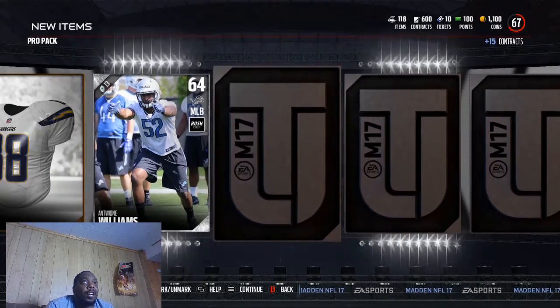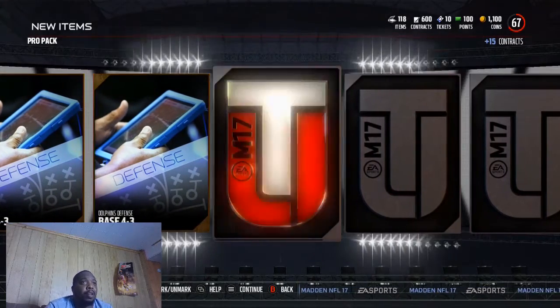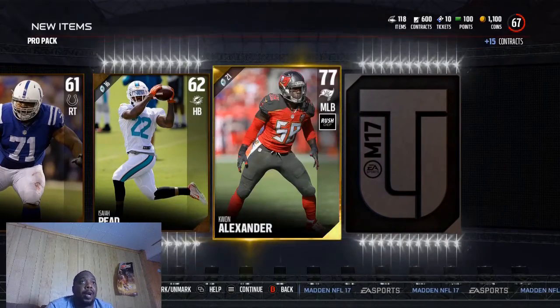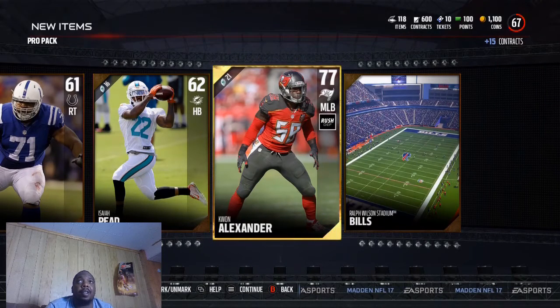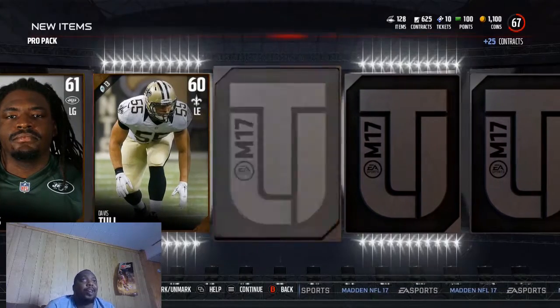I got Chargers jerseys. Tell me how you guys are feeling about MUT — smash the like button, guys. Let's keep the love coming with the comments. Tell me what you think about anyone I've picked, my style as far as how I'm doing MUT this year. If you guys want me to pull more packs, let me know. Get active in the comment section — it definitely keeps me motivated to keep pumping out videos. We got Kiwan Alexander — I already got Luke Kuechly, so I'm not really sure if I'm going to be able to use him.